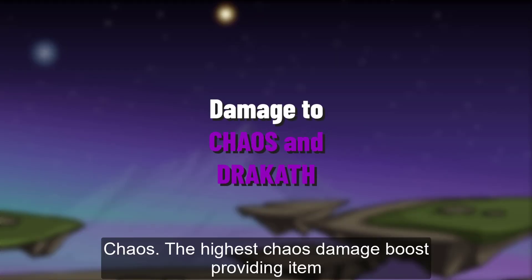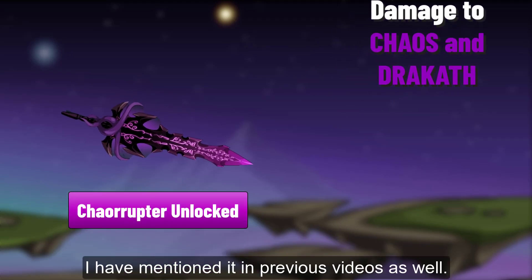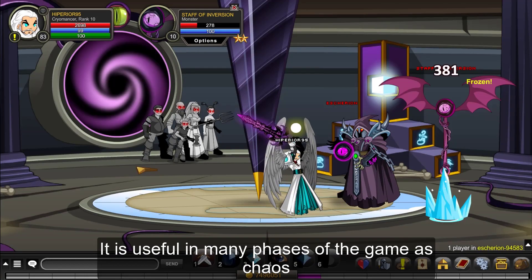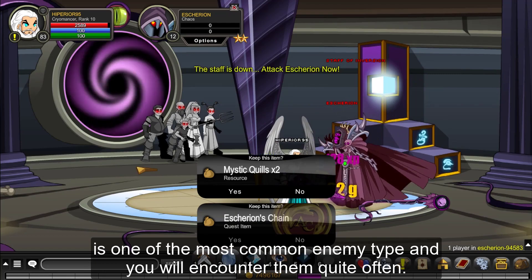For Chaos damage, the highest boost item is the Chaos Raptor. I have mentioned it in a previous video as well. It gives you 50% more damage against Chaos and Dracod monsters. It is useful in many phases of the game as Chaos is one of the most common enemy types and you will encounter them quite often.